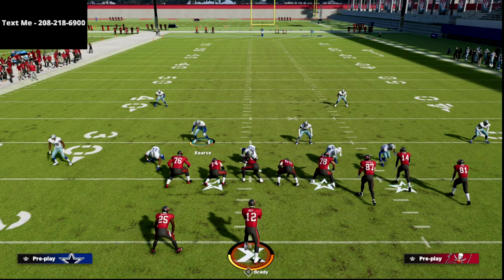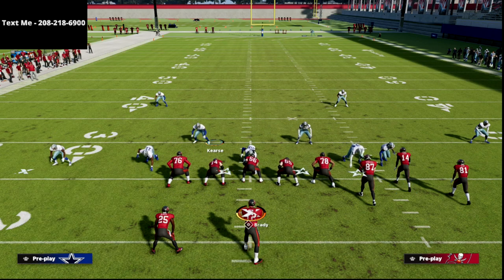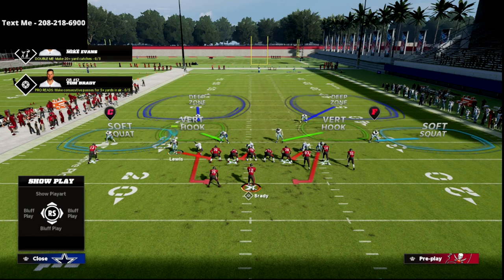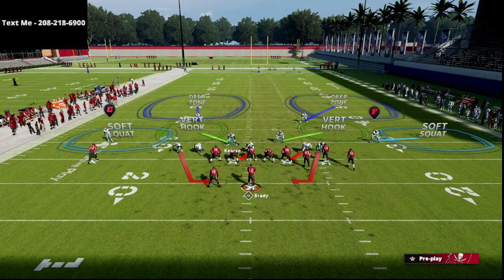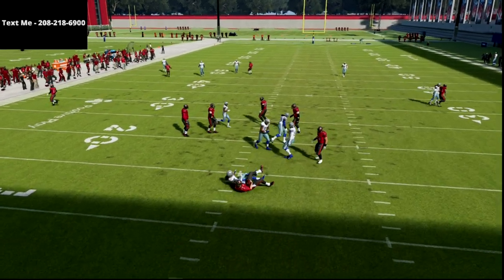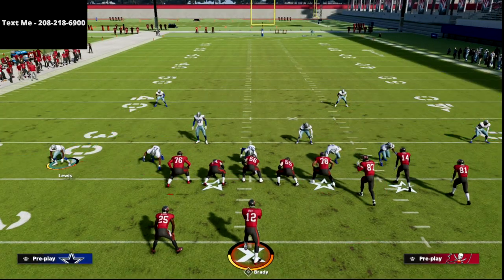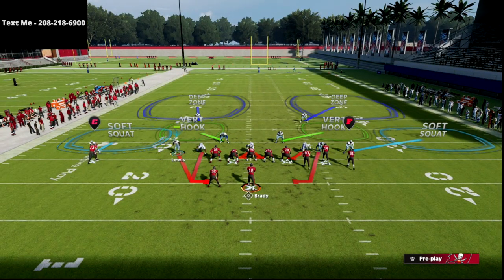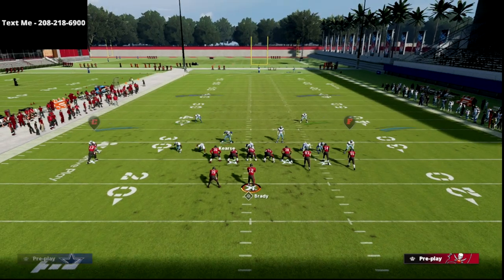Now I want to show you an advanced setup — this is my preferred way to run this. All we're going to do is spread our line, crash our line down, and then QB contain. When we QB contain, we want to slide this guy in just enough so that he's on a contain. The reason I like this is because it's going to give you a significantly higher level of consistency. Literally all you have to do is spread your line, crash your line down, QB contain, and then bring this edge guy in just a little bit so that when he's on a contain, he's going to come in.